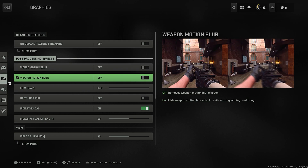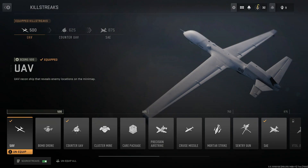Tip number two: change your settings. There are two different motion blurs and a film grain option — I highly recommend turning off motion blur, setting film grain to zero, and turning off depth of field. It makes the game sharper with no blurry view at long distances. For sensitivity, start low and slowly work your way up. Don't play on default settings; it will make it harder to improve as a player.